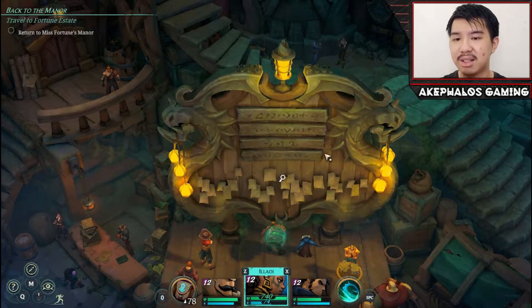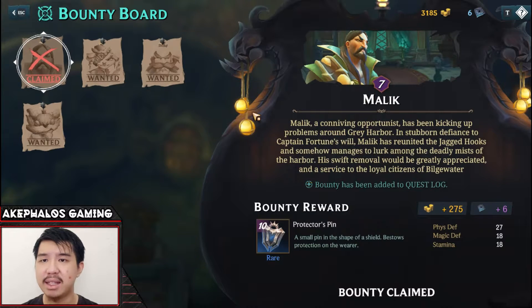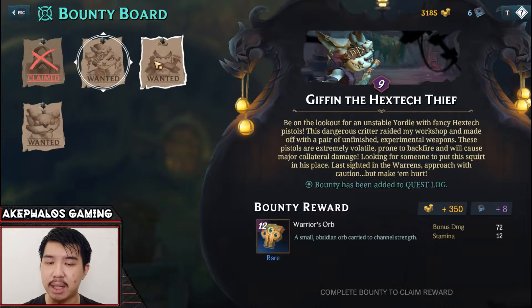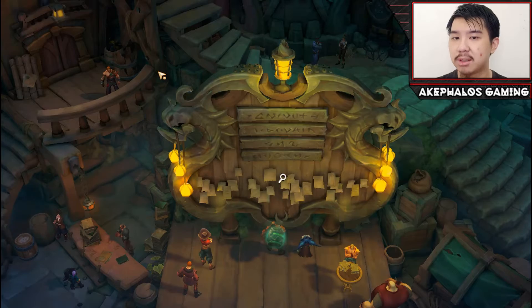The first thing is this giant board right here — this is the bounty board. It's a very interesting feature. I'm going to quote Assassin's Creed here, because that's what's coming to mind. If you've played Assassin's Creed, you'll know there are assassination missions and stuff like that, so this is kind of similar. We've already taken out Malik in the Grey Harbor area, and looks like we have three more bounties added: Giffen the Hextech Thief, House Crasher Corvin, and the Veiljumper — level nine, level ten, and level twenty-four respectively.